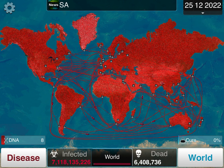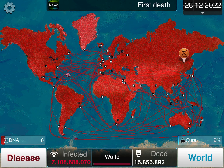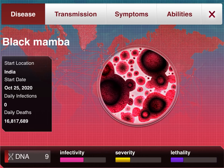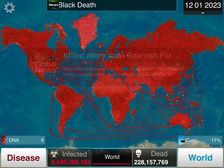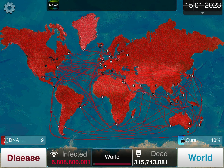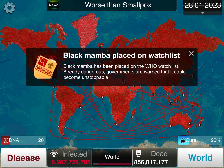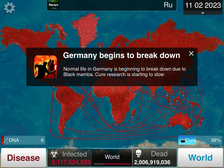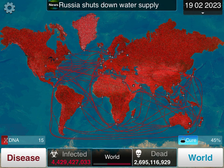First death in South Africa. As you can see, our daily deaths are skyrocketing — 8 million, 12 million, 16 million. Global research is focused on the cure with 54 million deaths, killing more than smallpox. The cure is growing a little fast, which I'm not liking. So we're going to go ahead and evolve Genetic Hardening to make it harder for them to research a cure.